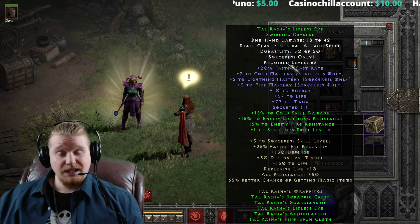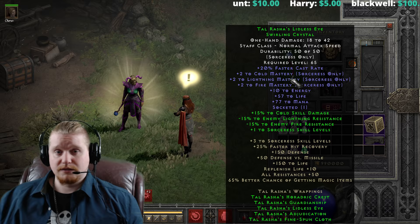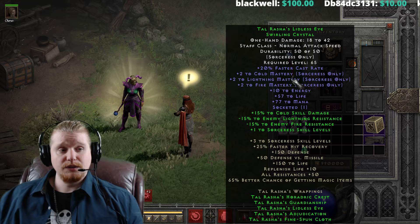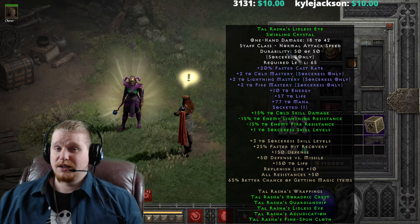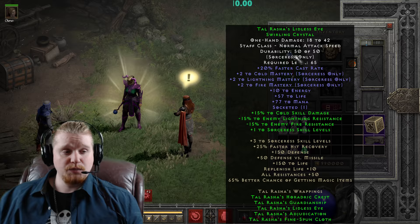It does have quite a few variables, so let's go over those. Right off the bat, you see it's a level 65 requirement with no strength and no dex. We have 20% faster cast, which does not vary. We have +2 to Cold Mastery, which varies 1 to 2. We have +2 to Lightning Mastery, which again varies 1 to 2. We have +2 to Fire Mastery, which again varies 1 to 2. So you can see there's a pretty huge variance on the bonus skills — anywhere between 1 to 2 on Fire, Lightning, and Cold Mastery all together. We also get +10 Energy (static), +57 Life (static), and +77 Mana (static). And of course, you can throw a socket in here.